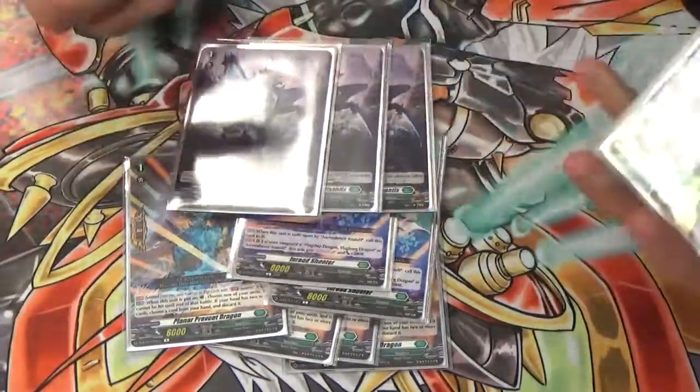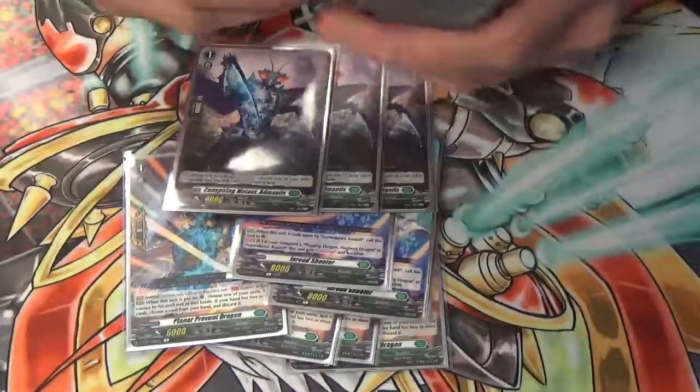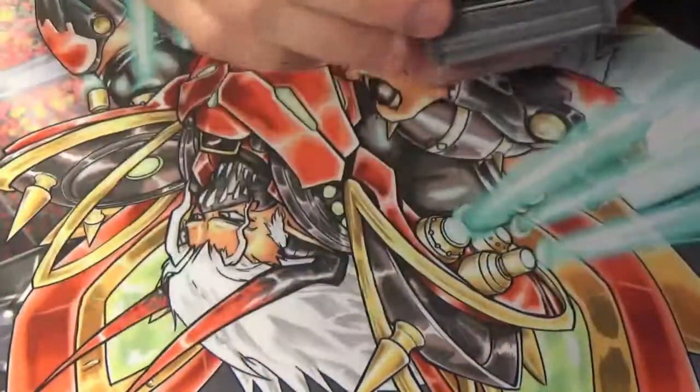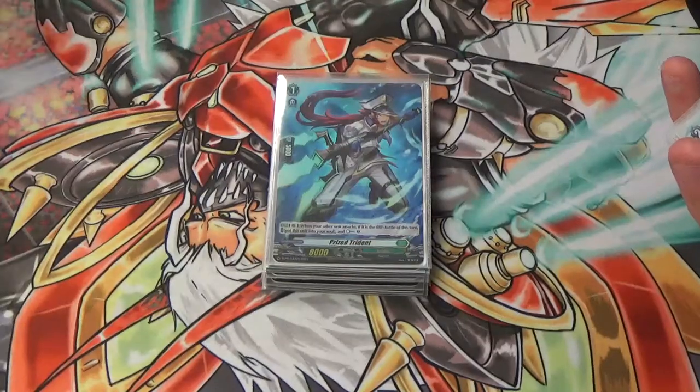3 D Mantis — it just web-blazes, choose a ray guard and it gets 5k. Helps Ascendance hit 15 early on, hits units hit 18, just helps units hit numbers. 4 Trident — we need this. It's a Cannon Charge, Inter-Soul, gives us a Soul, gives us a Cannon Charge we need. We Soul Blast a lot and we Cannon Blast a lot, so we need it.